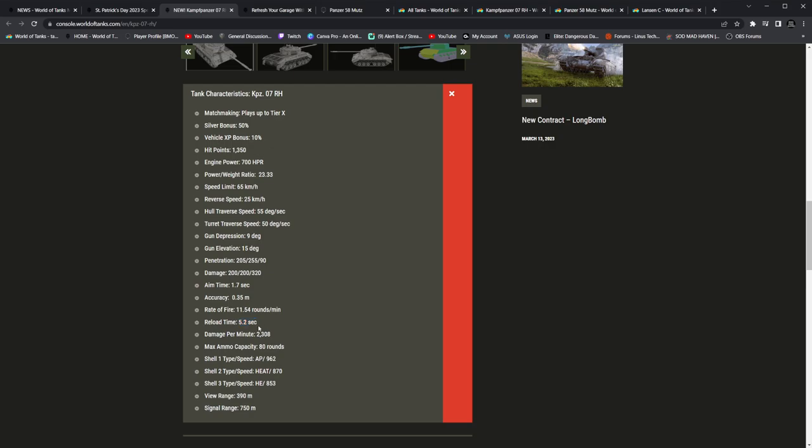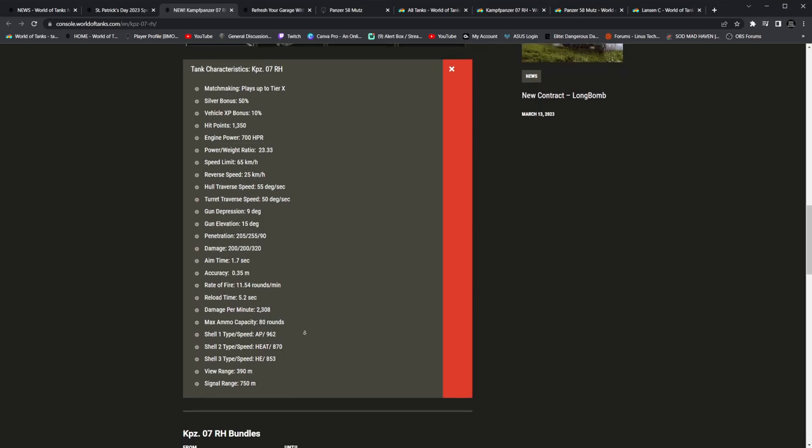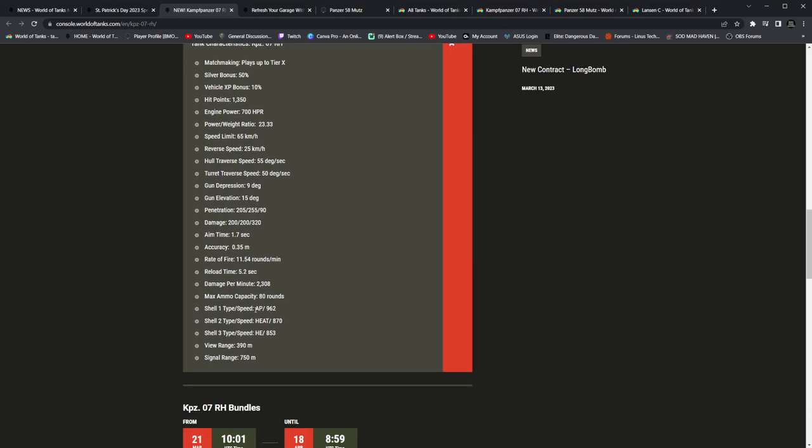I'm probably not going to be using a gun rammer on this tank. Guaranteed damage per minute: 2,308. Starting off 80 rounds max capacity. Shell types: AP 962, HEAT 870, HE 853. That's three different shell types — that's going to be obnoxious trying to manage all these. 853 is decent — not so bad. 390 view range is going to be pretty nice. 750 signal range.